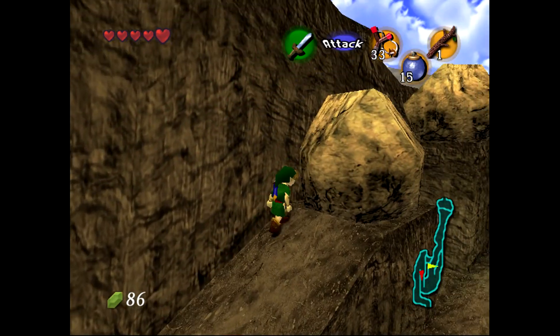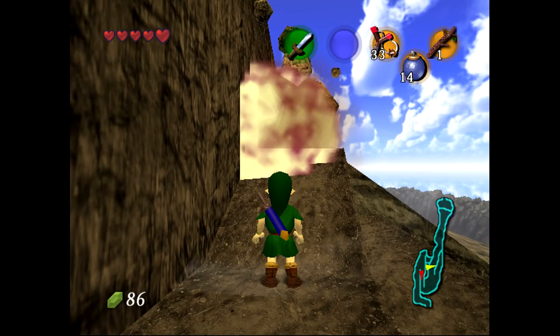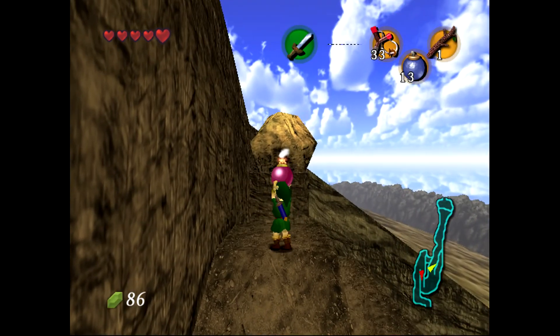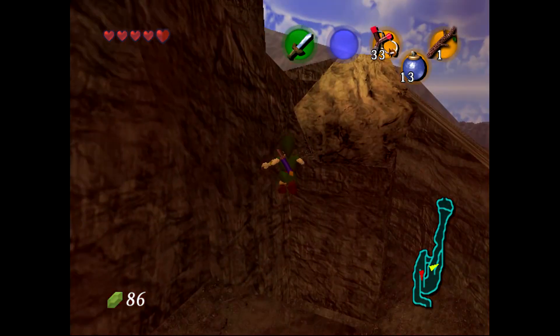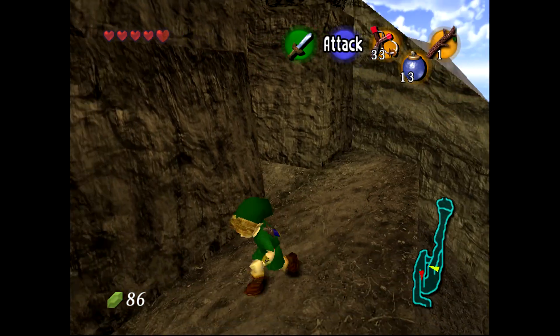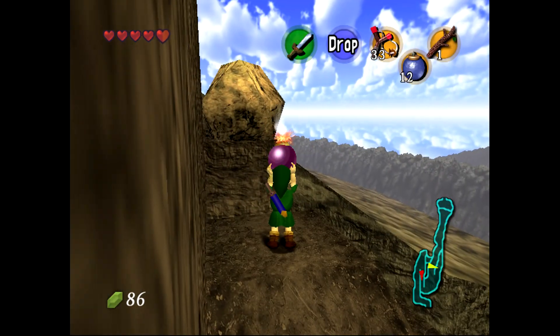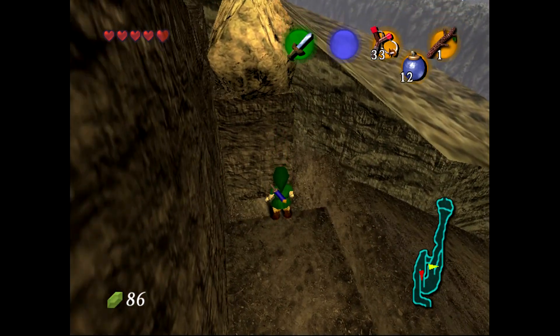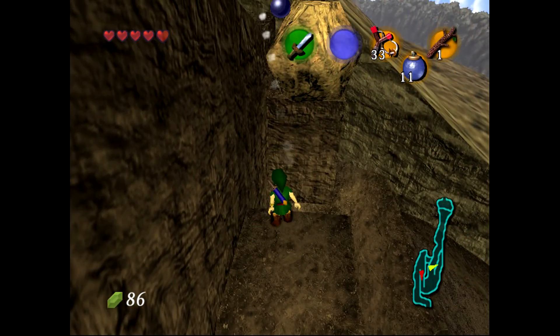We can make our way to the top now, because as you can see, there are a couple of rocks here that block our way, but now we have some instant bombs. And they will blow up and clear the way for us. These bombs that you grab from your inventory will blow up a lot faster than the bombs that you can actually find in the environment.